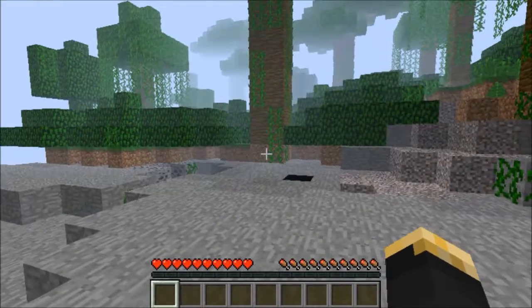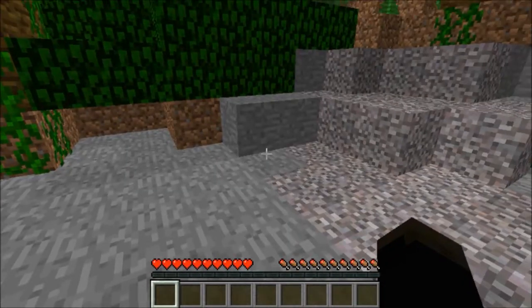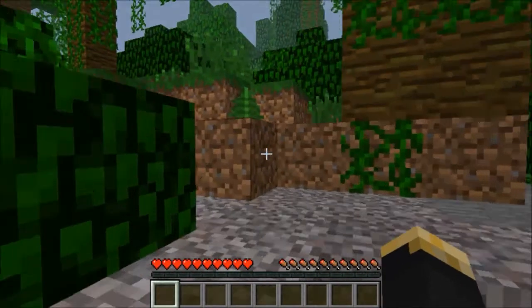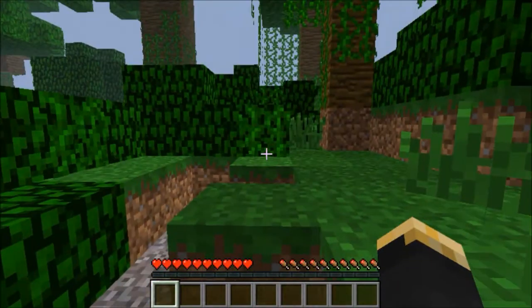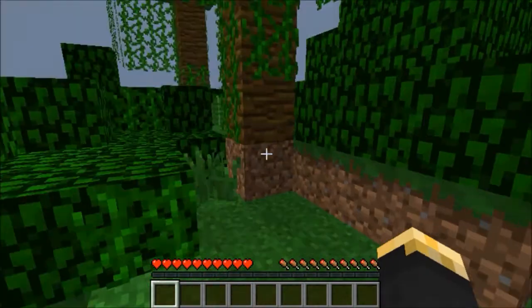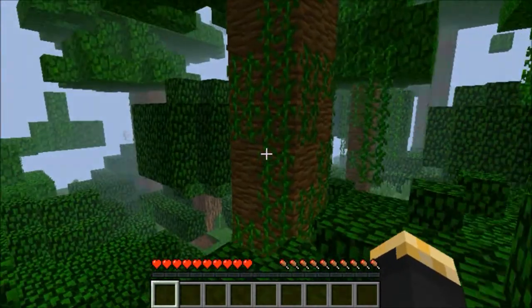A jungle biome right next to just stone and whatever. Well, that's interesting. Yeah, that was weird with the shading. Alright, so we spawned next to some chickens, so feathers will probably never be in short supply, neither will eggs. I need to start collecting wood.